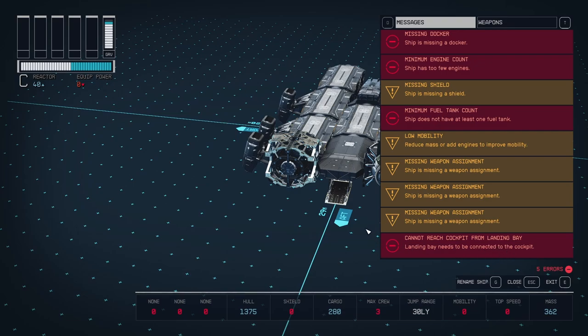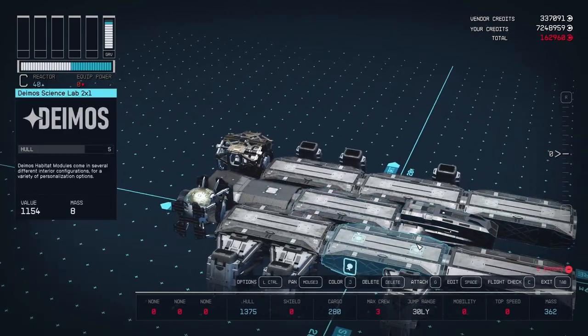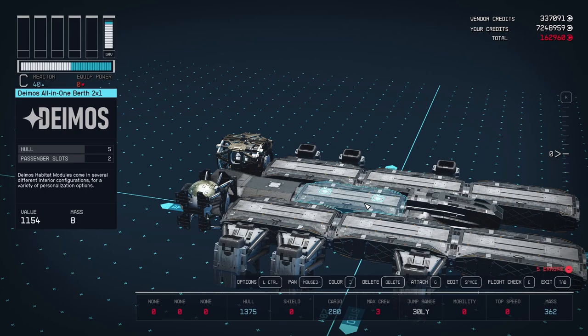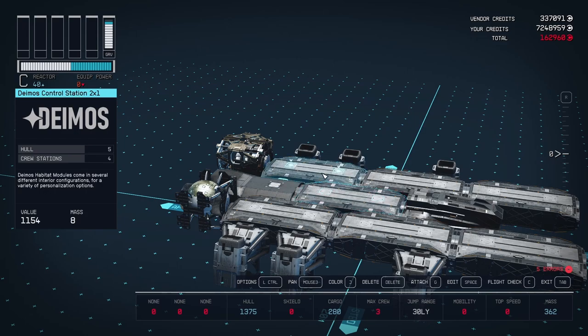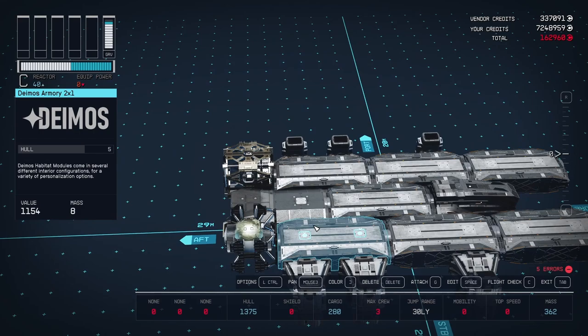If you check to see what I just did — I made sure one of the first things I did was that my cockpit was connected to this all-in-one berth, which was also connected to this landing bay, and then I started adding things on.